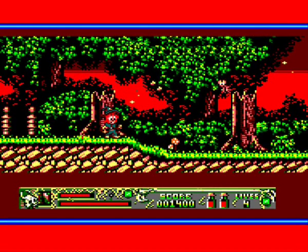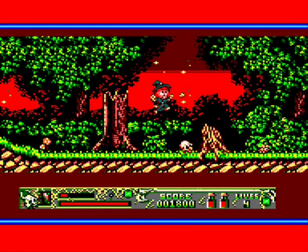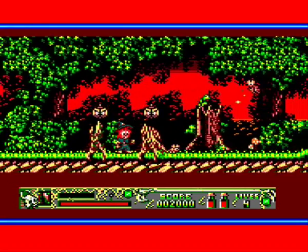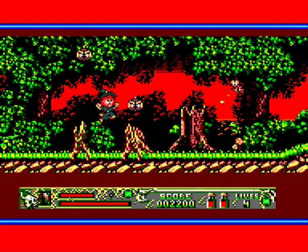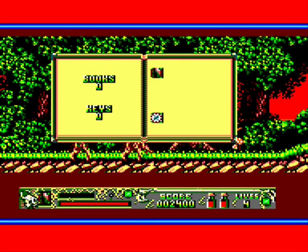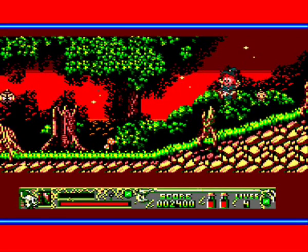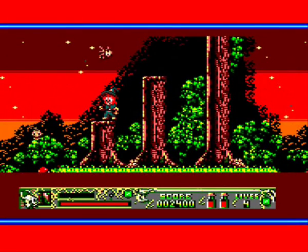Watch out for those owls - you can attack them at distance but they'll fly and zoom and home in on you. Every enemy destroyed leaves behind a frog to collect. Because I was feeling my way through the game, I didn't realise the frogs replenish your spells. Let's open the spell book - you can select your spell, it shows how many keys you've got, and you can check on the levels of your spell strength and weapon strength. If you're running low, collect frogs accordingly.